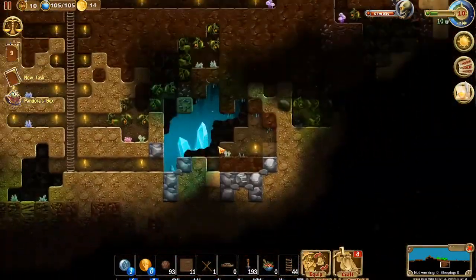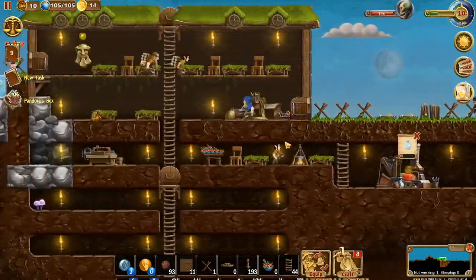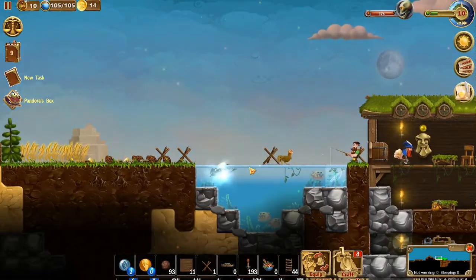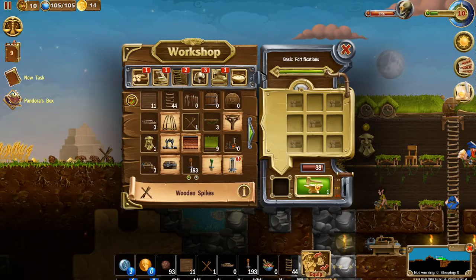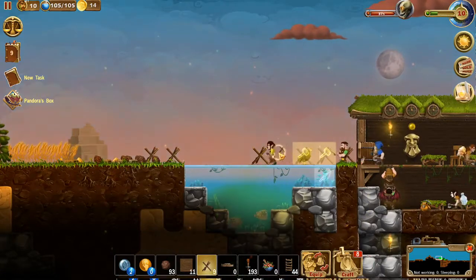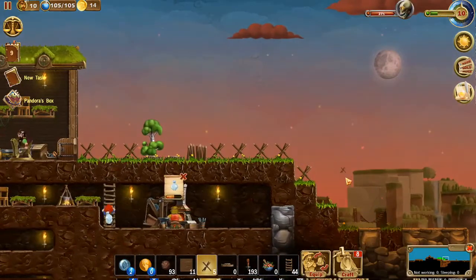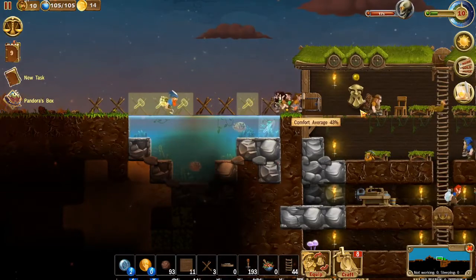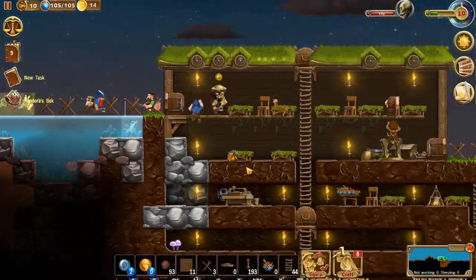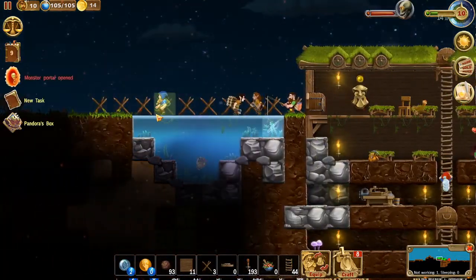Nothing's really changing down below the ground so we'll leave that. They're collecting all those resources. Maybe we put some more spikes on this bridge. Let's craft 10 wooden spikes and just put spikes all the way across this bridge - spikes, traps, a spike here and a spike there, just to slow these guys down. About 20 seconds in the home stretch. Hopefully they can put the rest of these spike tracks up. Where's the monster portal coming from?